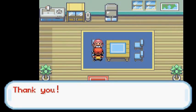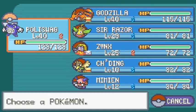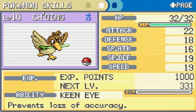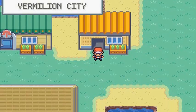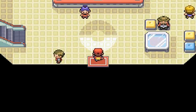We get ourselves Farfetch'd — all majestic and everything. Apparently it can evolve in Pokemon Sword and Shield, comment below if that's true. It's a Normal and Flying type, its item is the Stick, adamant nature, very high physical attack of 22, and it has the Keen Eye ability which prevents accuracy loss. Current moves are Peck and Sand Attack.